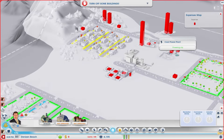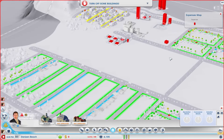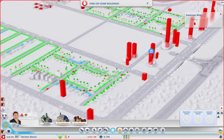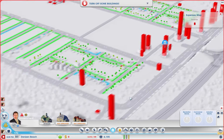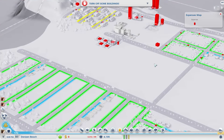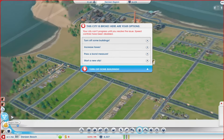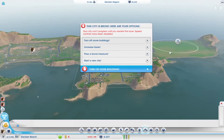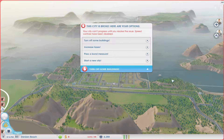We'll turn off the garbage dump — people can deal with garbage for a bit longer. This is going to be a bit of a problem. We can't turn off the bus terminal. I'll need to go over to my other city and collect some money. Actually, this is a nice point to show you Dennisandsteps. We have to go through a loading screen, but you'll be able to see how that city has progressed.